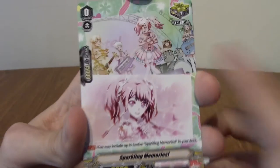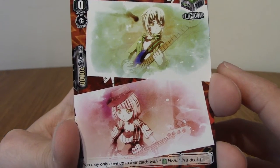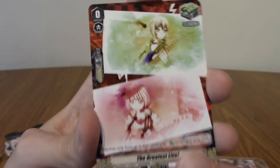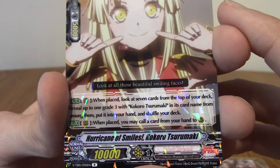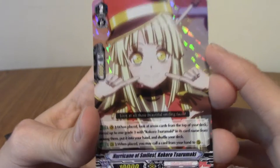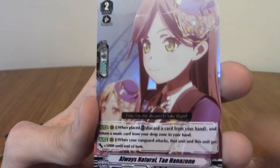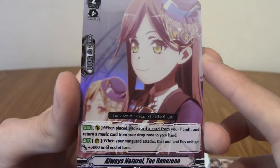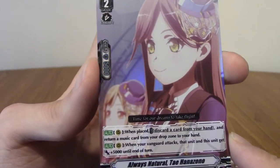Are those character art from the game? I'm assuming it's art from the movie itself. We've got Kokoro again — Hurricane of Smiles Kokoro. That's very cute. She is a hurricane of smiles — Kokoro is a force unto herself. Taeya! I completely forgot about Taeya. Taeya is best girl of Poppin' Party, hands down. Always Natural Taeya Hanazono — she definitely is always natural and loves her bunnies. There's Arisa in the background there. That's probably the best pull so far — it's a double rare, like the rainbow one. Very, very happy to get that.